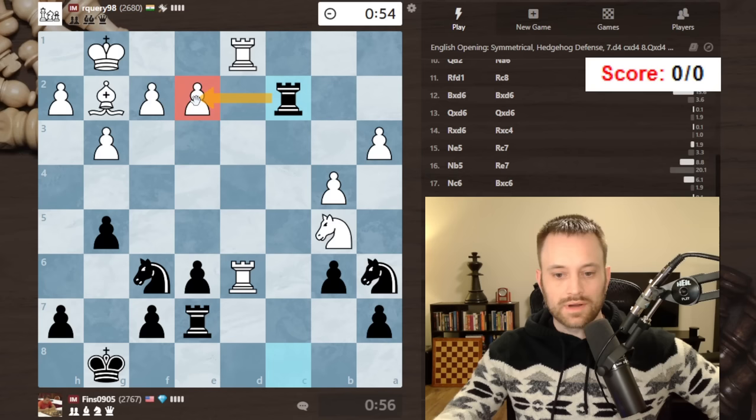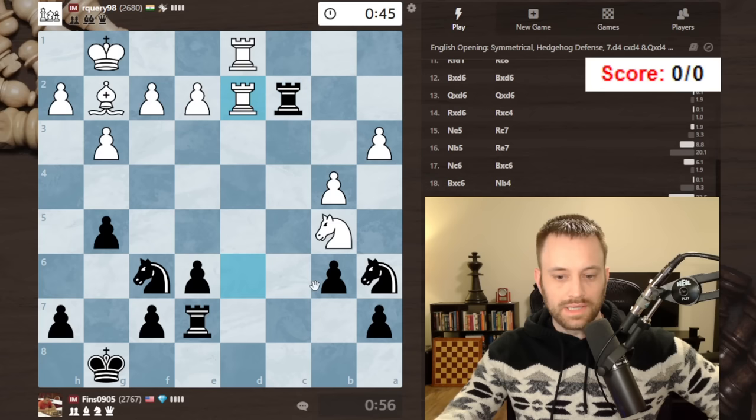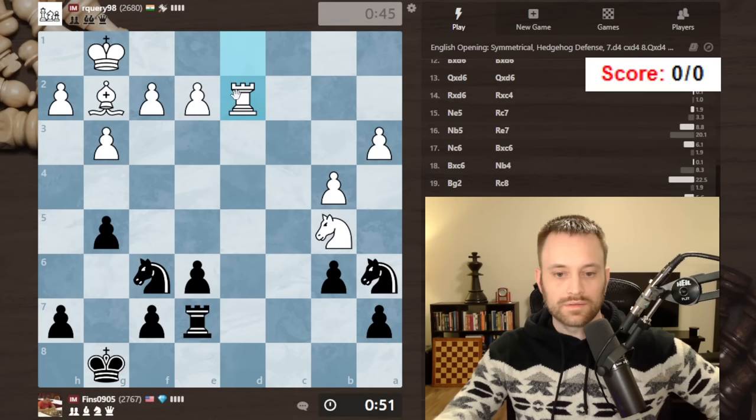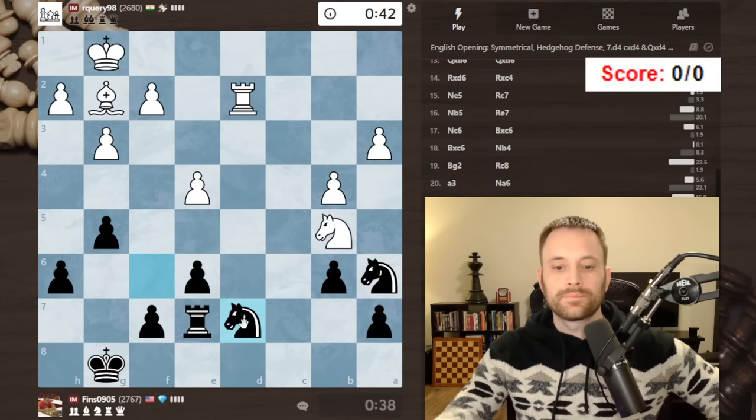Let's threaten this. I am a little worried about this piece — I need to figure out how to get it in the game, maybe knight c7 next, even if I have to give up the a7 pawn. Okay, let's trade. Let's play h6. Let's come here. I do drop this pawn but I'm going to try to activate somehow.